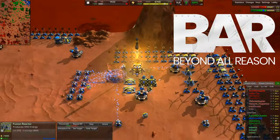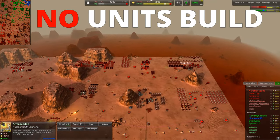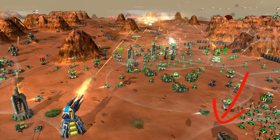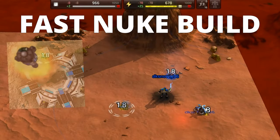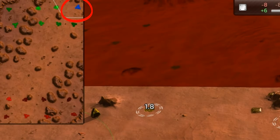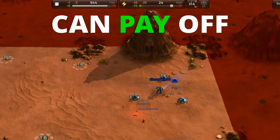After my basic economy tutorial for Beyond All Reason, I want to give you an example of how you can put your knowledge directly into practice for a match-winning move without having to learn to fight with units. Credit for this build and match goes to DKSnowy96, who starts off building two metal extractors on the popular All That Glitters map in the corner — not an ideal economy build spot, but one supporting the front line. This is a risky build which does indeed pay off in this match.